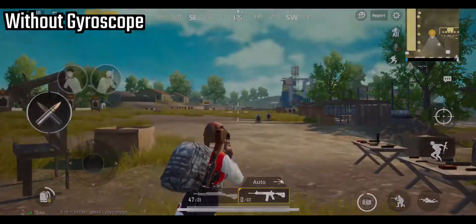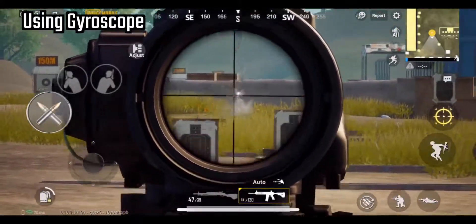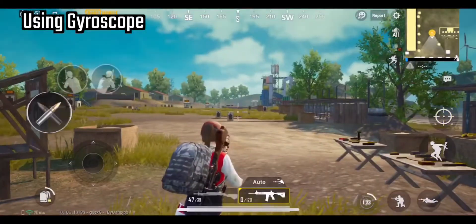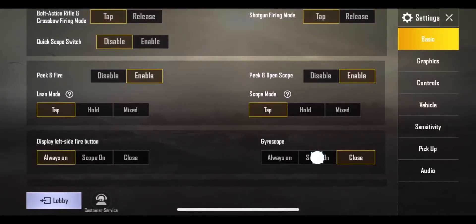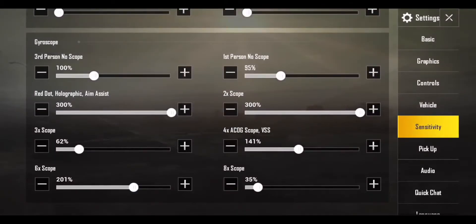Ever wonder what the gyroscope is for? It helps you aim by tilting your device. You can reduce the recoil of every weapon to a large extent. All you need to do is enable the gyroscope, then change the sensitivity settings and increase it as per your comfort.